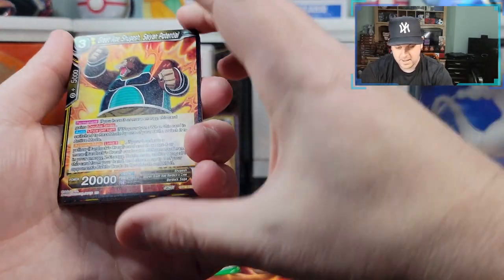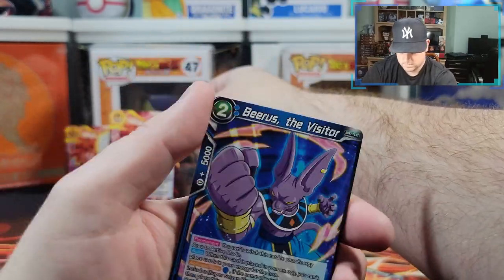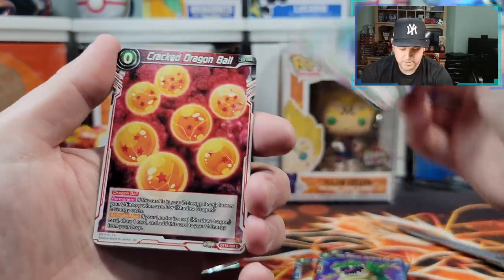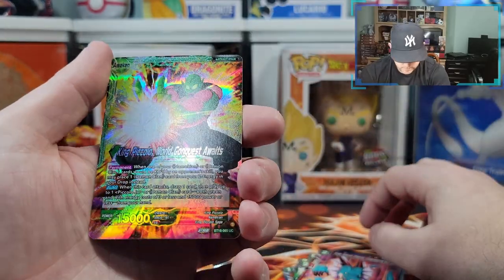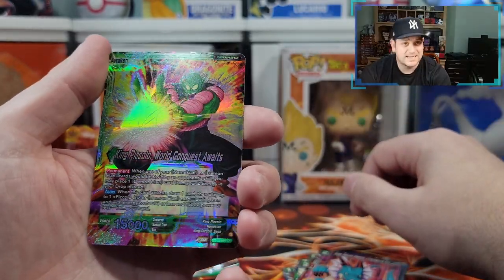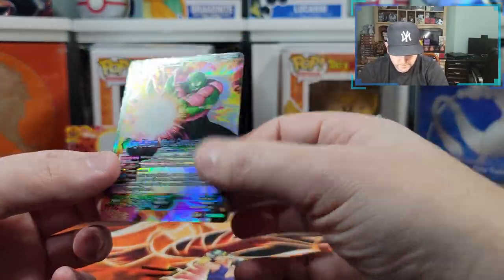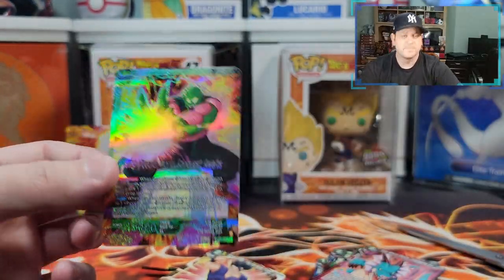Great Ape Shugesh, Super Saiyan 4 Goku again — we've got a lot of these today. Mr. Kitty, West Kai, Haze Shenron, Milk Training, Crack Dragon Ball symbol. Gone but not forgotten, Super Natron. Another uncommon leader back card — I think we got the uncommon of this last time too, but I like it. And then Son Gohan Facing New Foes is the rare — only one side is holographic, which is interesting, but it makes sense.